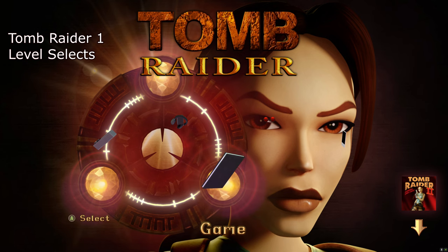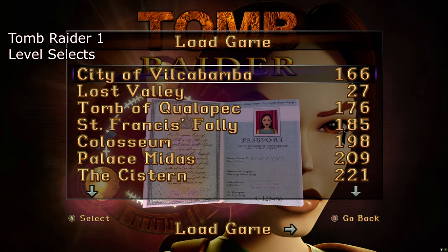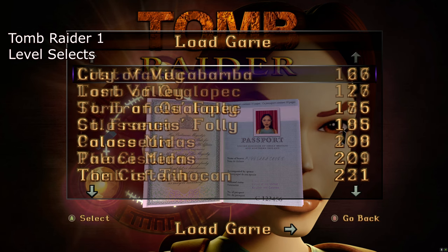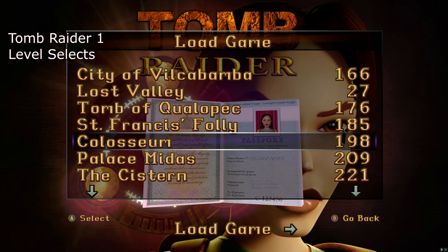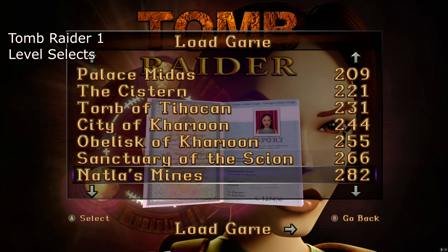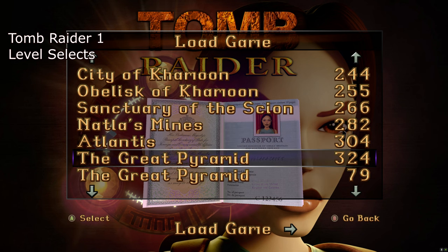The first slots are all level selects up to slot 79, covering every level from TR1 through TR3. These saves are all from the all-items, no-med-kits-used, pistols-only playthrough, so you'll have the most collected items up to that point. This is your ideal place to snipe trophies from any level, because using the in-game level select disables some achievements — loading via these save slots solves that issue.